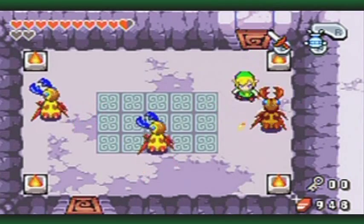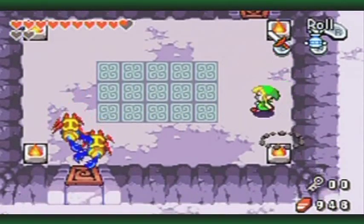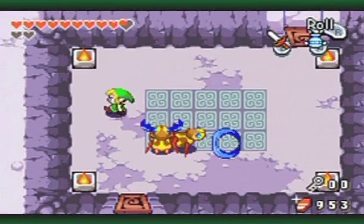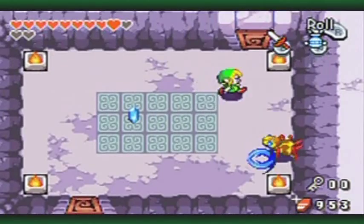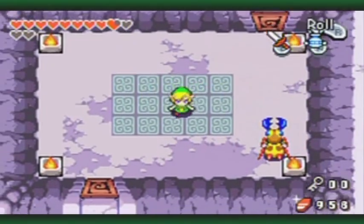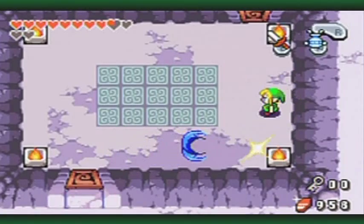More snarly pincer scissor beetles. Don't you dare think you are going to destroy me - for I will destroy you before that will happen, as I run right into you. And this is where we get the dungeon item - wait, it's actually a couple rooms ahead. My mistake.